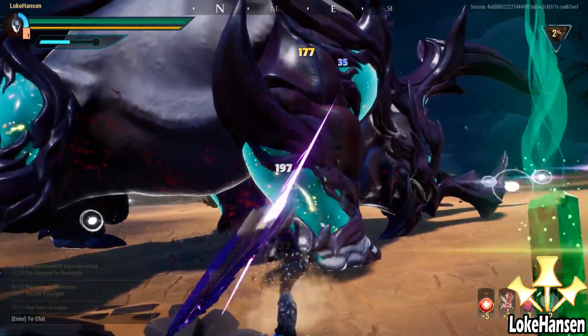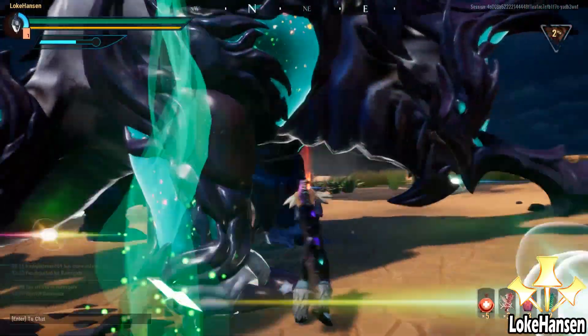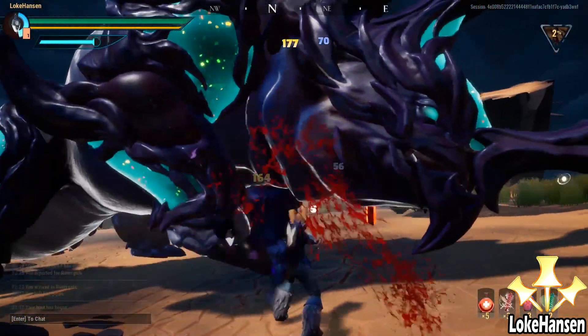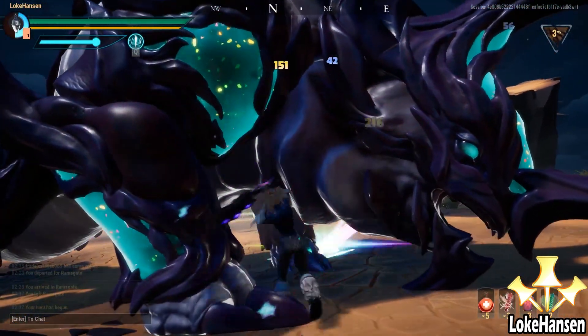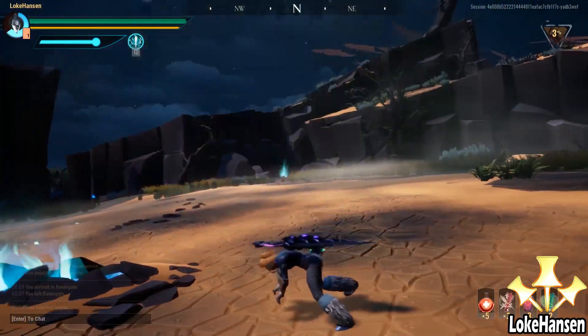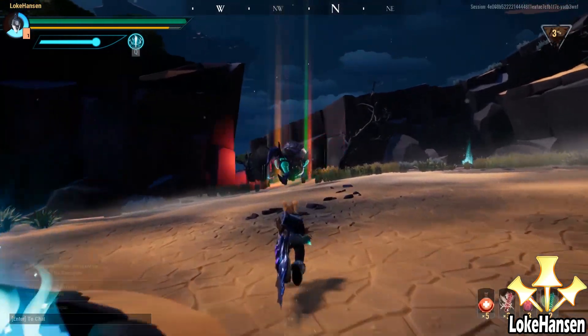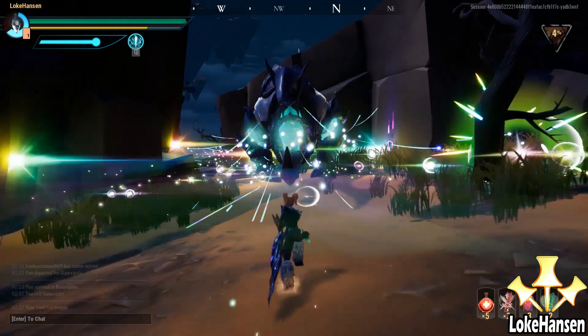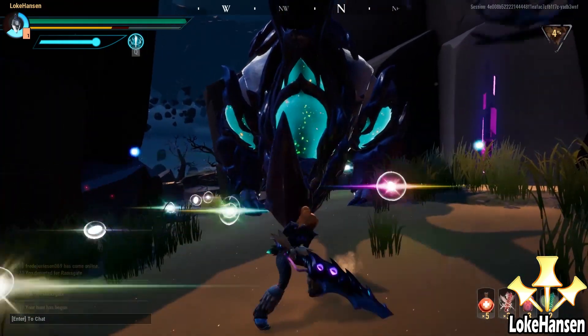The ideal opponent for The Hunger is of course the already very easy behemoth, the Valomyr. It is very tank-and-spank, doesn't move around a lot, has some close area damage with the orbs, but its specials are very easy to predict and move away from — the rays that shoot out of it.